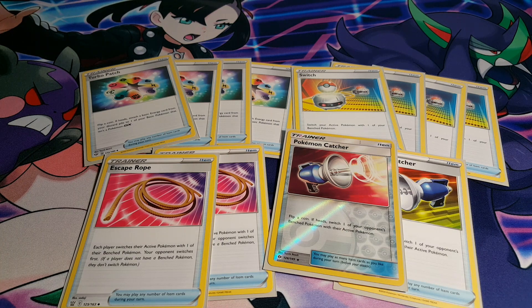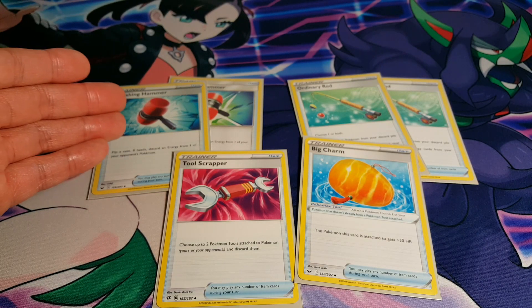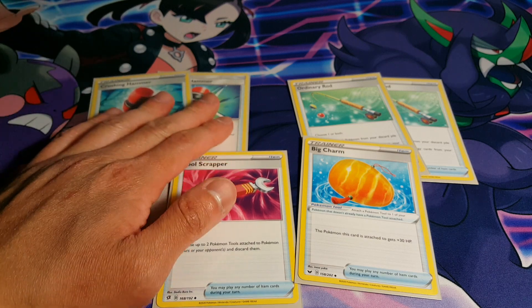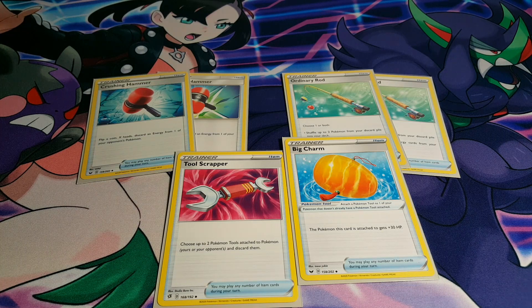I also extended control to 4 Escape Ropes, allowing us to partially control what our opponent switches in. To further facilitate that, we're playing 2 copies of Pokemon Catcher. We're also playing 2 copies of Crushing Hammers — absolutely amazing to slow down the opponent. And 2 copies of Ordinary Rod to return our Grass Energy, since we can easily reattach it with Rillaboom anyway.